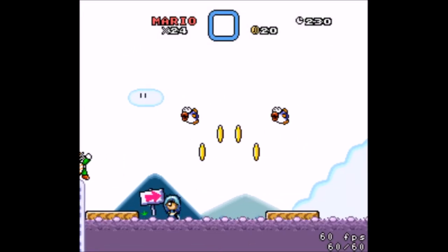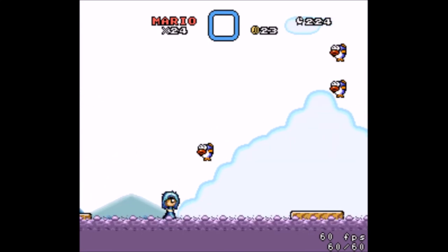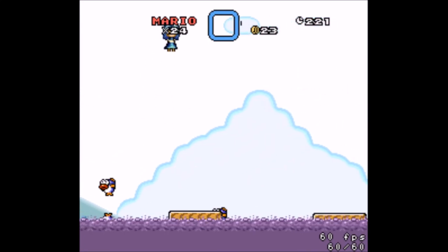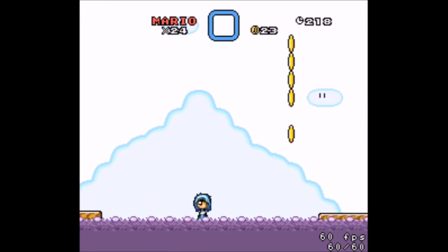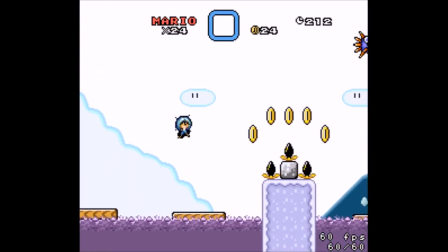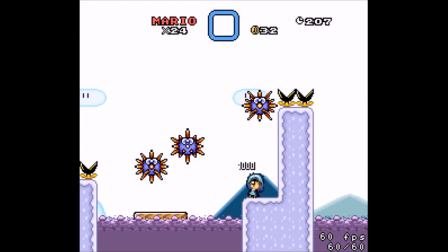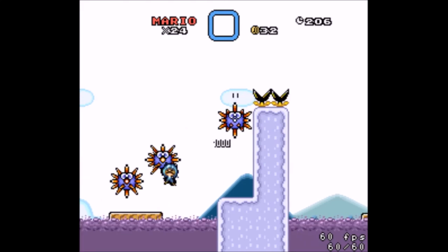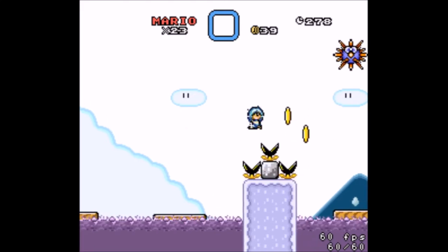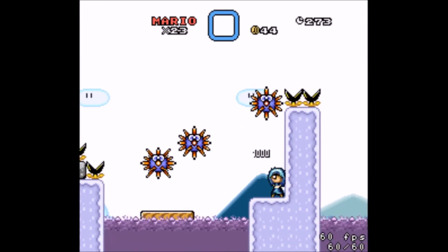I didn't have time to react to that. Let's use the fish as my platforms for a moment. Big exclamation mark — not sure exactly how I was supposed to get through there. I guess I needed to go faster. The mushroom messed me up, no clue how to get through there. I thought I just needed to go faster, but that wasn't the case.